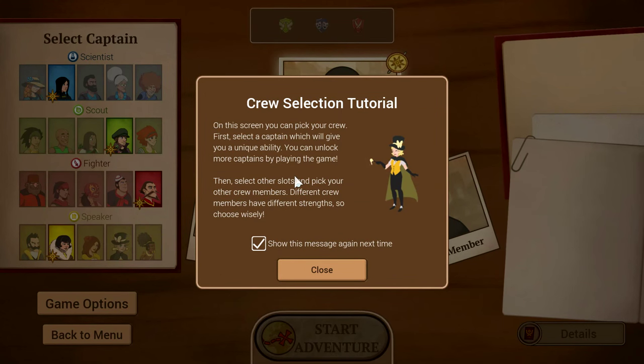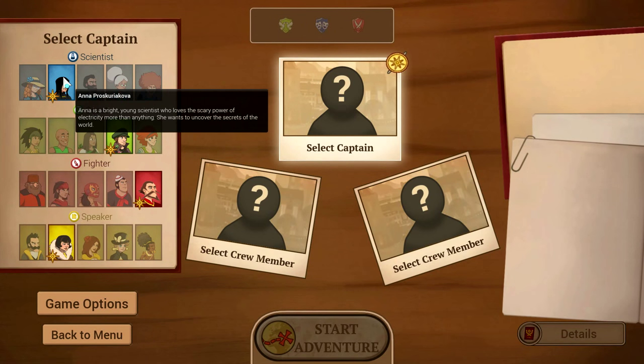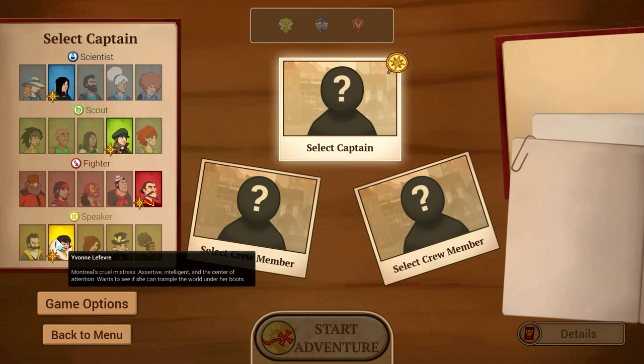I think we'll try Discovery mode at first. On the screen you'll pick your crew. First, select a captain, which will give you a unique ability. You can unlock more captains by playing the game. Then select other slots and pick your other crew members. Different crew members have different strengths, so choose wisely. When you select your crew captain, you get one of each — you can do a scientist, a scout, a fighter, or a speaker.